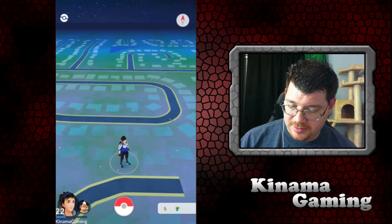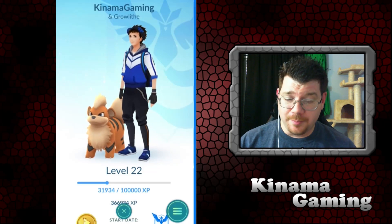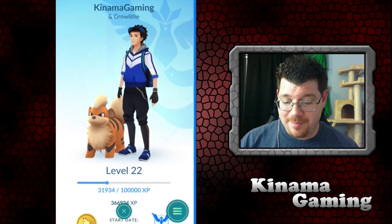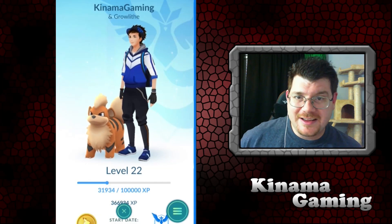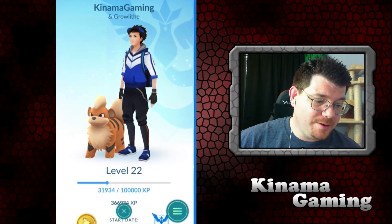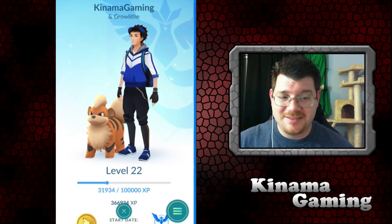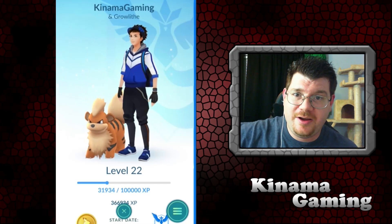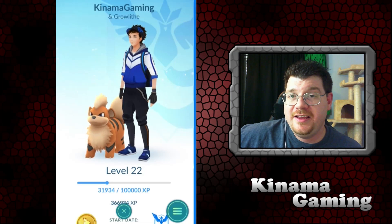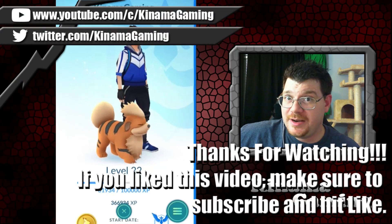I'm going to keep Growlithe as my buddy and get those 3 more candies I need. I just need to go out and walk a few kilometers. We spend a lot of time doing family outings — going to the local zoo and other local areas with tons of PokéStops. I've done a couple videos on good spots in my hometown. Hopefully you enjoy this episode — definitely check out the buddy system update. This has been Kinama, talk to you later.